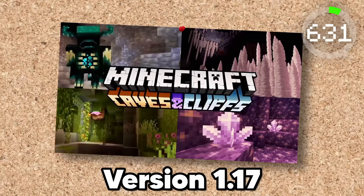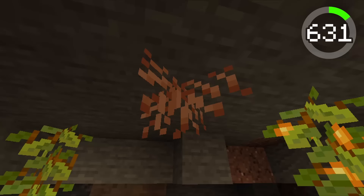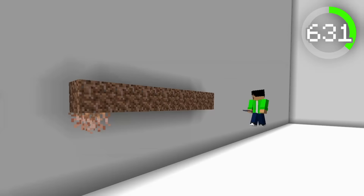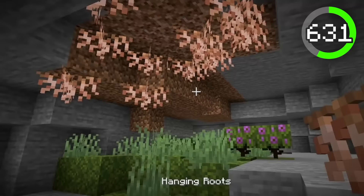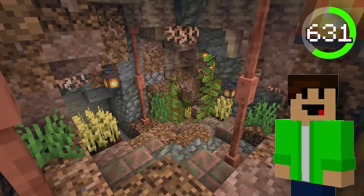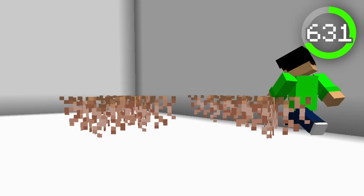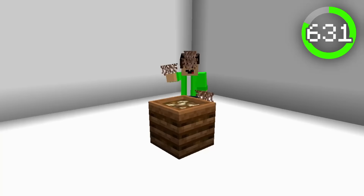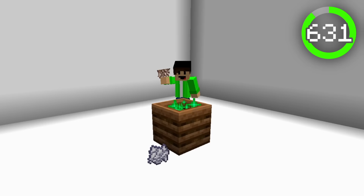Number 631, the Hanging Roots. Added in version 1.17, Hanging Roots are a naturally decorated block found underground in the Lush Caves biome. You can find these guys beneath an azalea tree or on the surface above it, and if you really want, you can use Bone Meal on Rooted Dirt to actually create Hanging Roots below the block. The Hanging Root is mainly used as a decorative block for overgrown cavern builds. It is pretty ugly, and I personally wouldn't use it unless I was building anything overgrown. You can shear these guys to pick them up and use them in a composter, but it only has a 30% chance of raising the compost level by one.